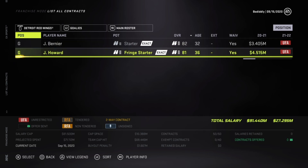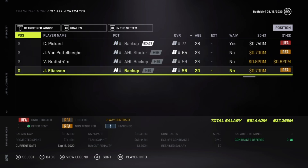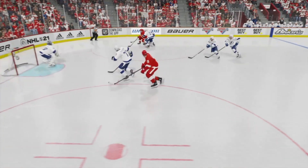So whether through free agency — and they only have $10 million in cap — or the draft, goaltending is going to be the number one priority if you're going to bring this once storied franchise back to greatness.